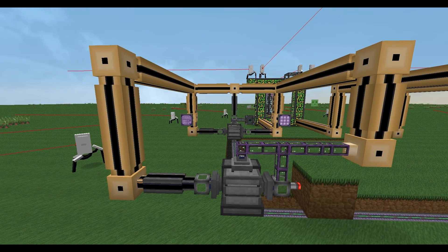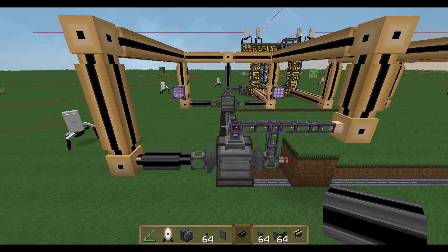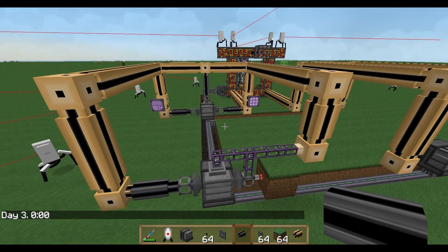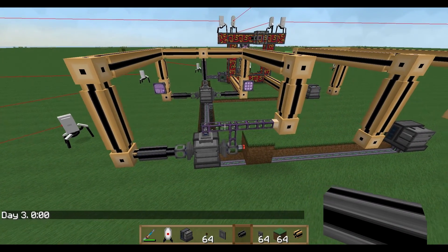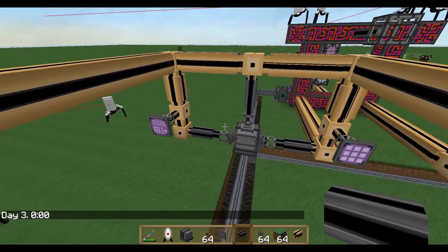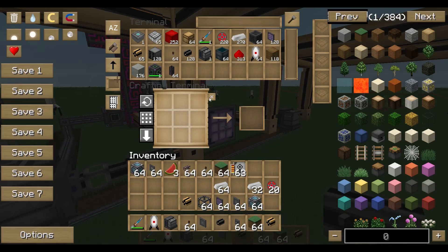Welcome to my next Applied Energistics tutorial about the metallurgic infuser and how the machine can be implemented into your ME system. There are two good working ways: one is with recipes, where you tell the machine you want 10 enriched alloys and the machine produces them.